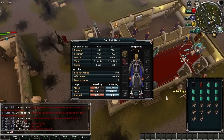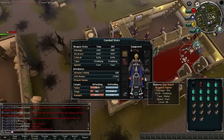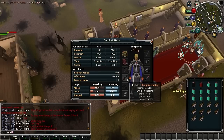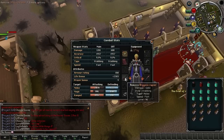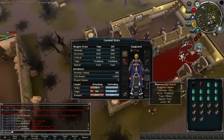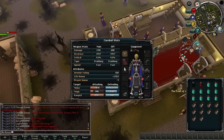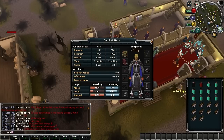Before I get started I just want to say that this only works if you have Drygores, because of the accuracy they give. I understand it's really high requirements — it's about 370 mil for the set I'm using right now — but for the best melee experience and best weapons in the game, I think they're completely worth it. This guide is not for everybody.